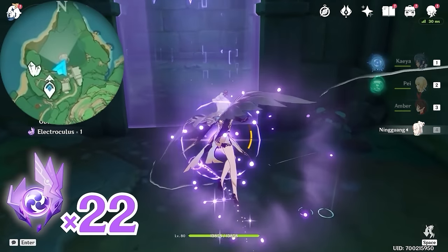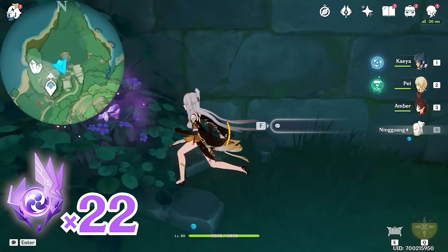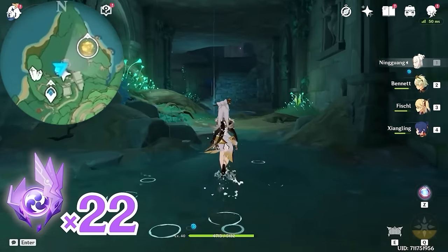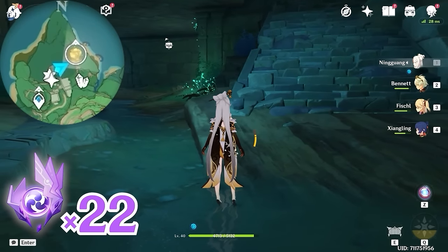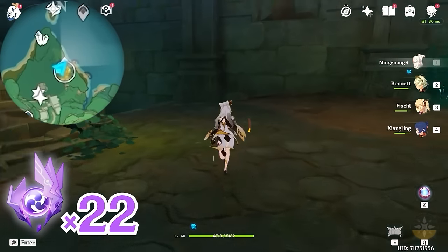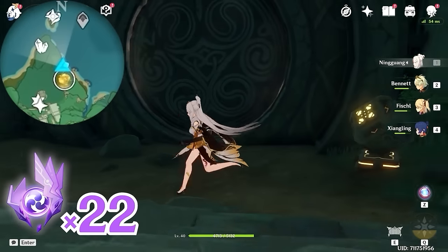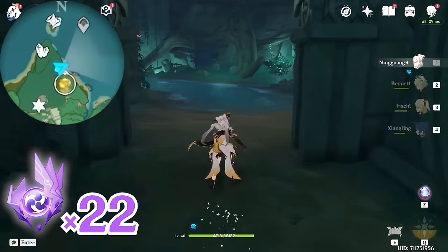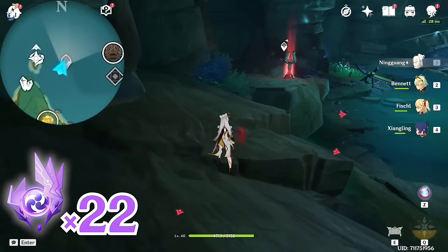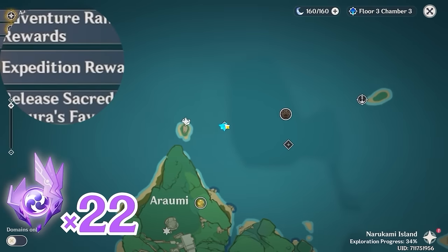You will need to level up your Electrogranum to level 6, which is equivalent to level 17 in the Sakura tree. After that, let's go back to the stairs, turn towards northeast, and follow this path. Come down the stairs, operate the switch to open this door, and follow this path. You will arrive at this teleport waypoint.